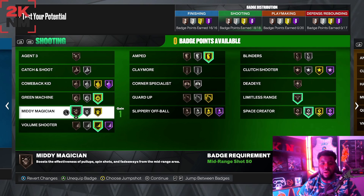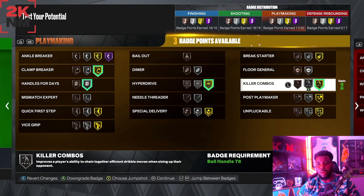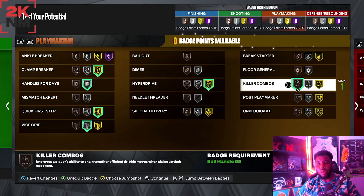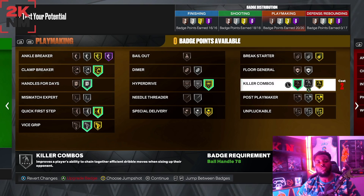For playmaking badges: clamp breaker right away, hyper drive, handles for days, and quick first step. I'm also going vice grips on silver and killer combos on bronze. This is totally up to you — I prefer vice grips over unplugable, but you can adjust. With the extra plus four or plus eight badges, I'd probably add them to playmaking for more options.